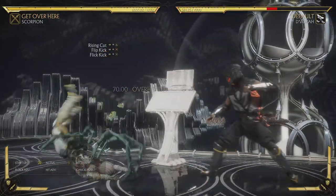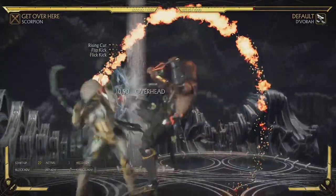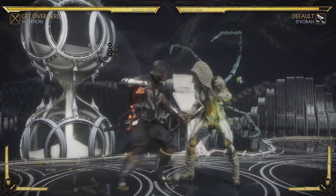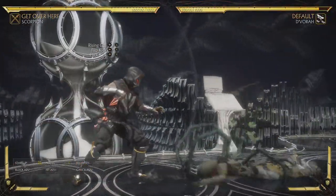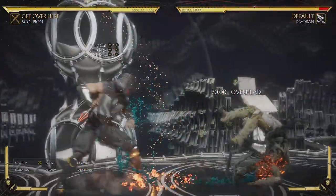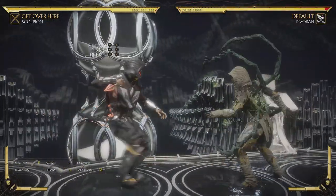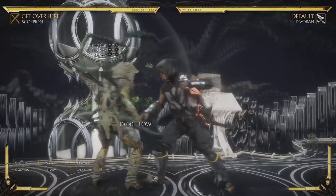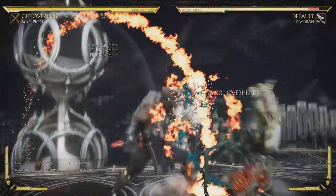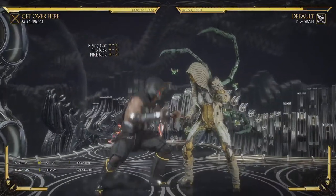His flip kick is a 22-frame overhead. It's only minus 5, by the way — a lot of people think it's going to be unsafe. The best thing about it is all that hit stun. You have time to dash in and pressure on wake-up. On wake-up you can just hit them with a really quick low poke and make them hold some chip damage. Or you can flip kick again — if you time it right on wake-up, they have to deal with it. They can't back roll; they have to deal with it, or they can forward roll.